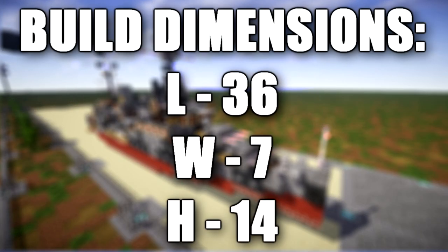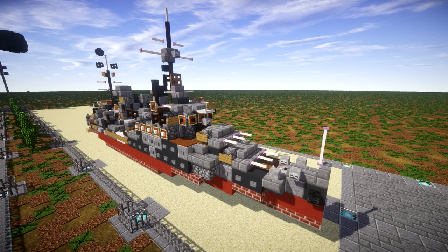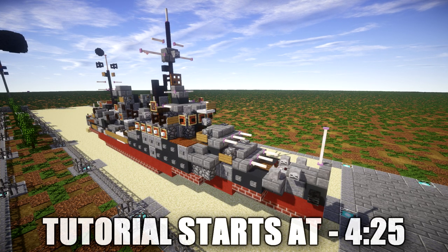The HMS Fiji was the lead ship of the Crown Colony class light cruisers built for the Royal Navy shortly before the Second World War. Completed in mid-1940, she was initially assigned to the Home Fleet and was detached to escort a force tasked to bring French West Africa to join the Free French. The ship was torpedoed en route and required six months to be repaired.